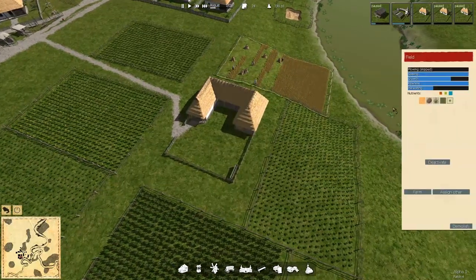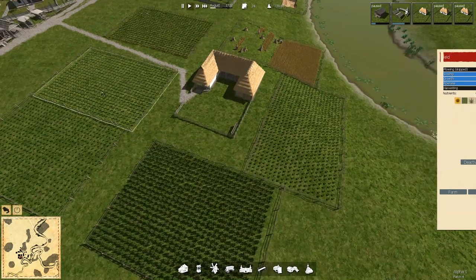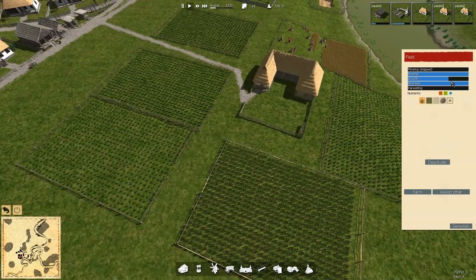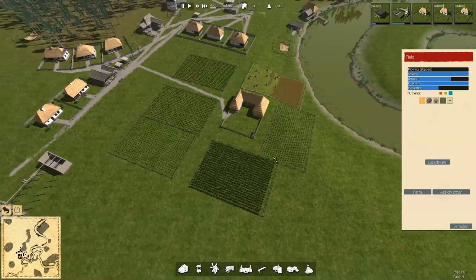How did we do? We got real close to three quarters - that was a good run right there. Over here we should have not done so well, and we hit almost half. This was the one that was planted way late - sunflower over here - about 5.8. Same, a little bit more, and more, and the most, based upon when the seed actually got in the ground.